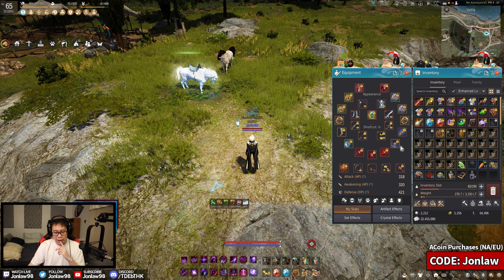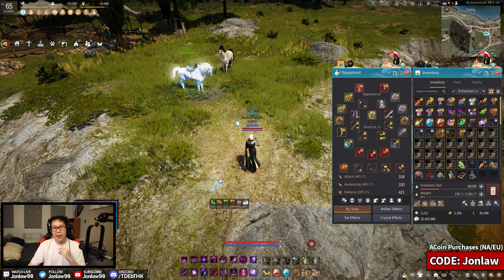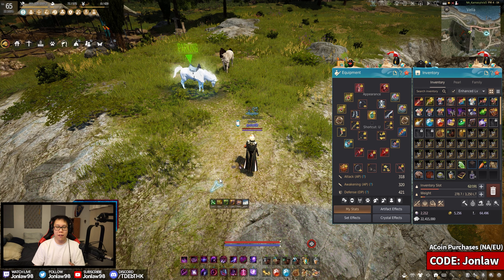At least one thing I've been doing that I haven't seen others do: I keep a necklace to use while attempting. I've seen people Cron their main TET Debo clicking for PEN, and when it downgrades they just lose AP. Losing AP in this game actually feels bad, so I'm keeping a backup.